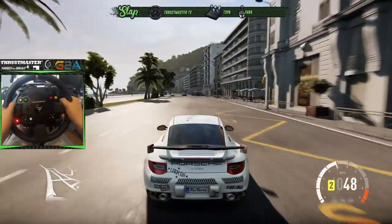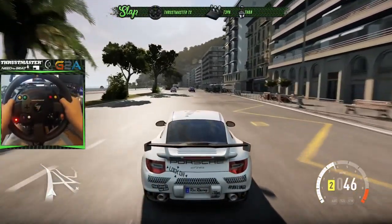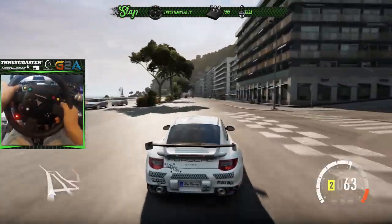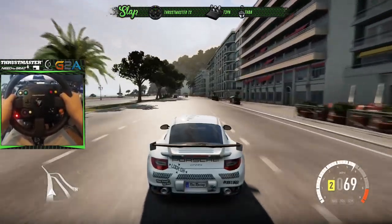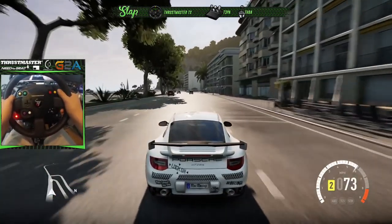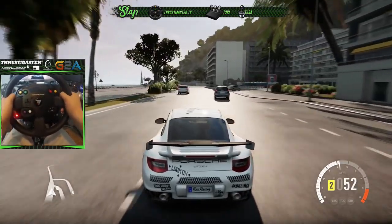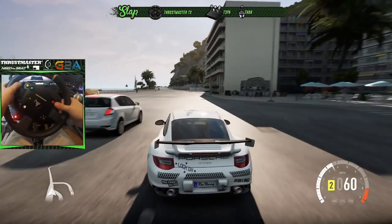All right, here we are — the GT2. I figured we'd throw it on at night. We got some rain going down right now. Thankfully we still have these race slicks on, so it should allow for some good solid traction even still. We're gonna rip a 180 through this next junction and see how this thing goes.